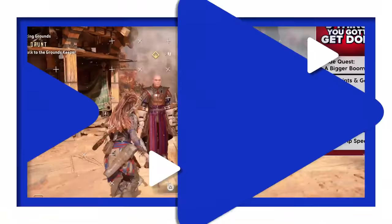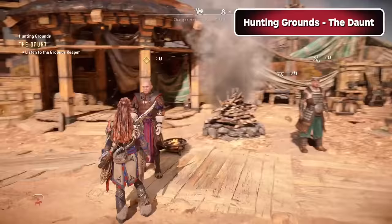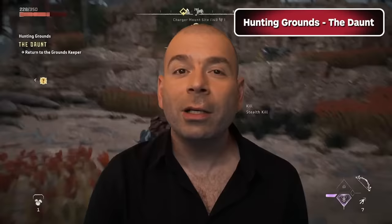The hunting grounds are open to you. Honestly, this is an activity you don't even have to do if you don't want to — you'll be given a free shock damage bow just for talking to the groundskeeper. Completing these hunting challenges isn't just a good way to get comfortable hunting machines, though. It'll also earn you a decent amount of shards and XP, plus some coils, weaves, and crafting parts, and if you do well enough, a bunch of hunter's metals, which you won't need for a while but are really good to stockpile early on if you can.